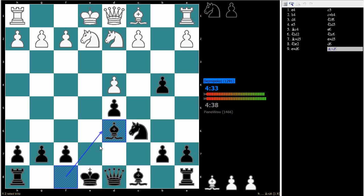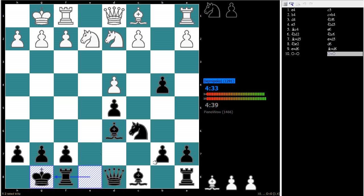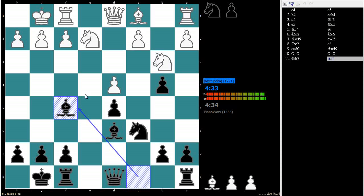I don't like your center and I want to attack it. Developing my bishop for free and castling. Develop my bishop — I'm going to develop my queen next if he'll let me. And then try to get my rooks on good files here.